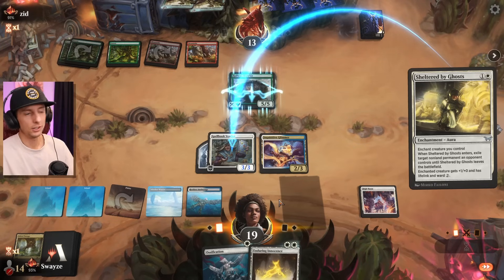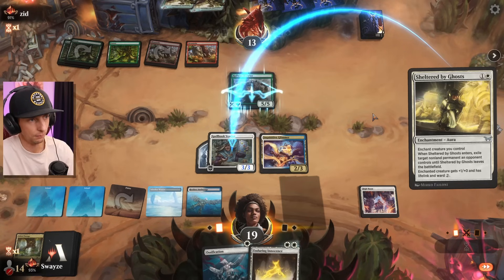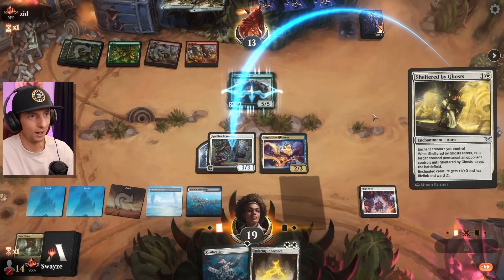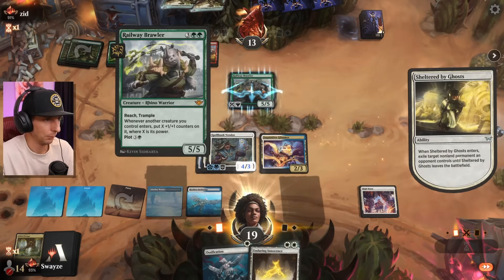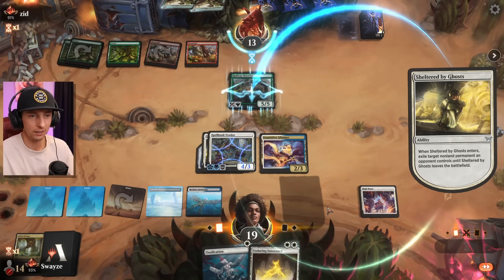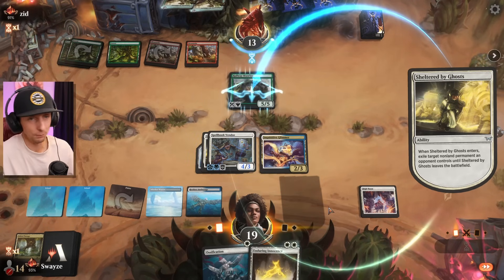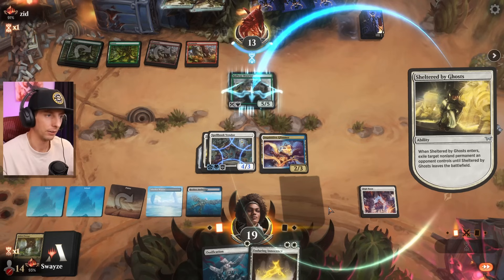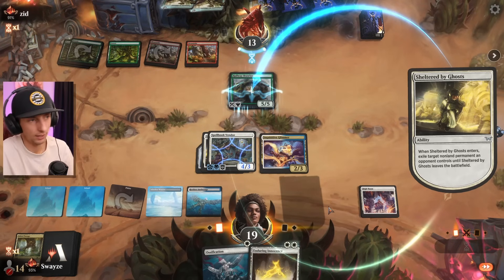Definitely want to get that lifegain going. I know they were trying to get the Calamity down from their hand — the Brawler came down with such authority and then there was just that long pause. They were hoping to one-shot me but unable to do so. I'll just keep taking away any Brawlers or Terror of the Peaks things that end the game with all my removal spells while I keep beating them down. I wouldn't be surprised if the opponent concedes — though they could have a Surprise which I think gives hexproof.